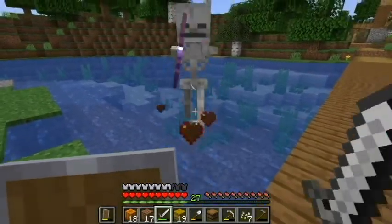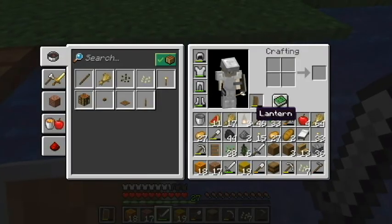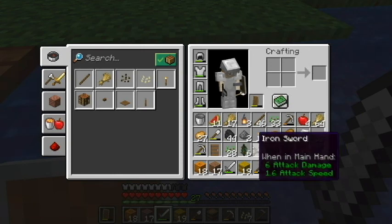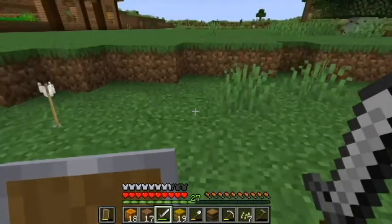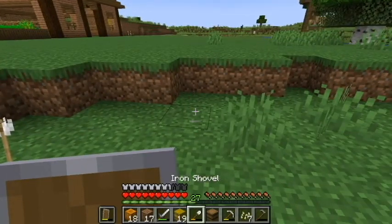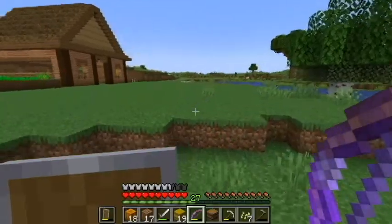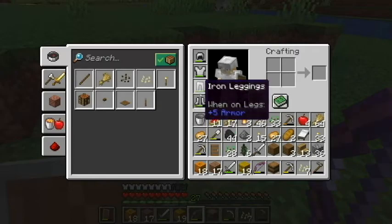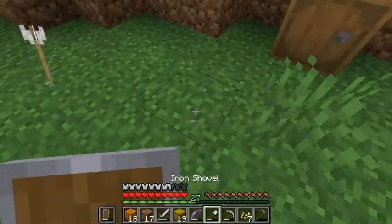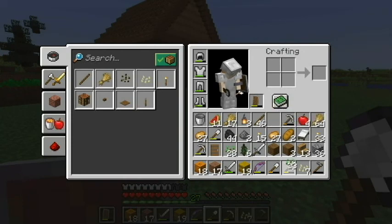Maybe he'll drop his... Yes! He dropped it! Oh, I can't pick it up. Hang on. What should I get rid of? Let's just set this up here and drop this just for right now — we'll come back for it. It's got Unbreaking! That's not bad. Let's put this here just so I can carry everything back. Let's go find some animals!